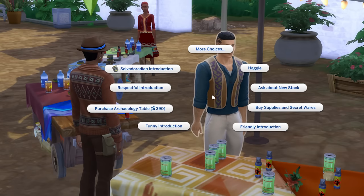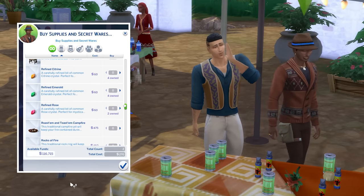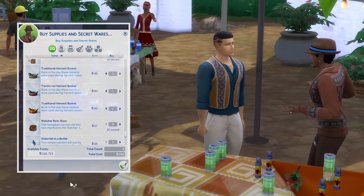If you have level 5 of the Selvadoradan culture skill, then you'll also be able to access the secret store from the Sims running the market stores, which have a few baskets and a Stone Lotus for sale too.